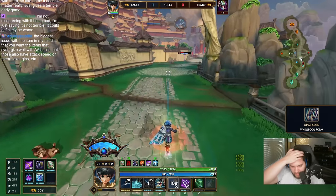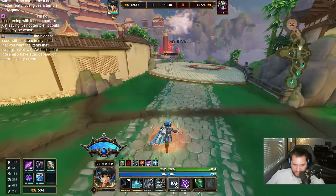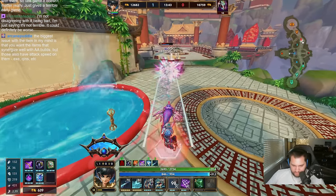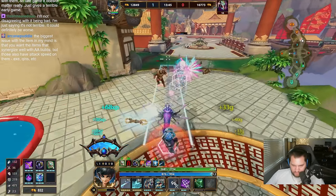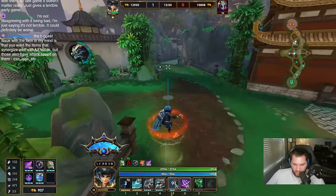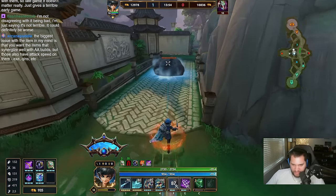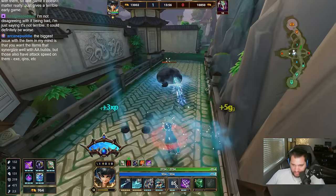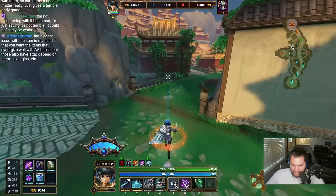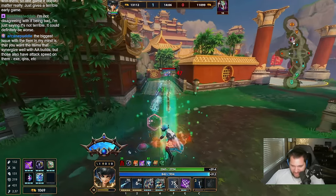I am at 2.5 attack speed. When I have Talisman proc'd, I am maxed attack speed right now. Which means I'm pretty sure I can just go Silver Branch. But I want to make it very clear — very obvious — when I buy Silver Branch, he will get owned. It's not a question of if. It's a question of how long this game lasts once I buy that item.